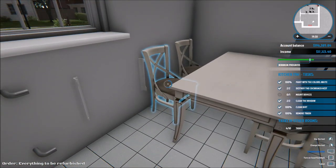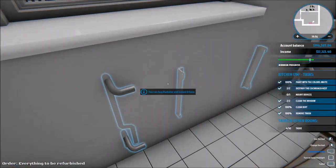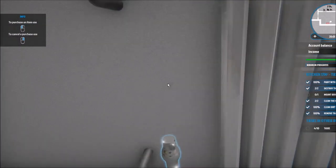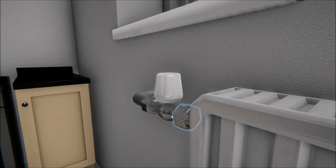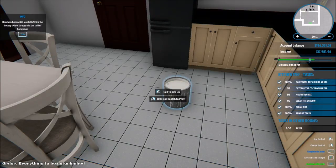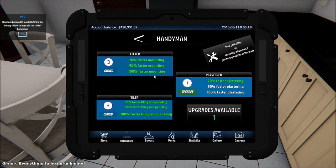There we go. We got a new upgrade. Going to equip it — hopefully nothing is going to crash. Faster plastering — alright, we're good. Let's get in that room. Remove that trash.